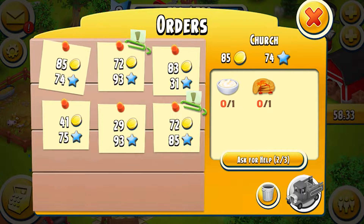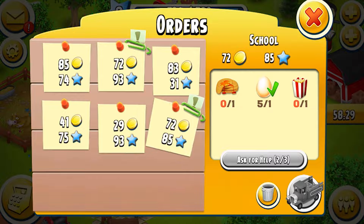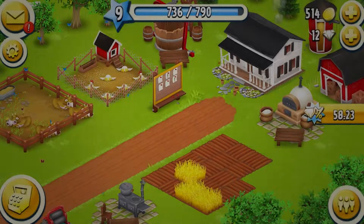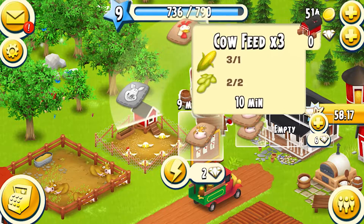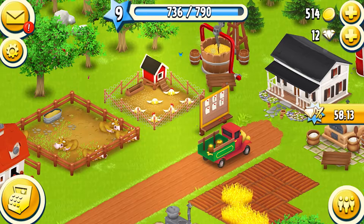We'll ask for help for that one and that one because we're gonna get the pancakes and the popcorn. We need one more milk but we have no cow, so we'll do that. And we'll do it again — get the money for that.